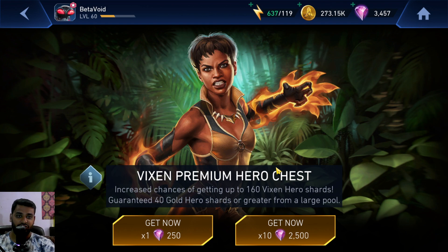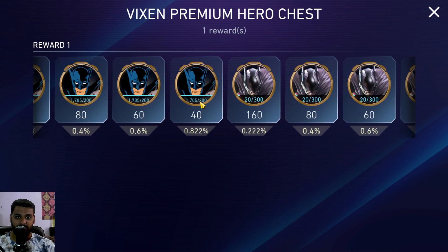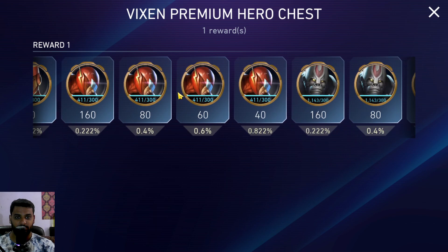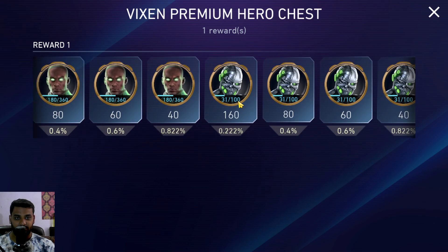So that's the reason why I'm opening this chest. I'm not exactly planning to spend all my gems here — I'm just trying to open enough chests to get Vixen out of that particular opening. Let's take a look at the chances; I think it should be eight percent or something around that.